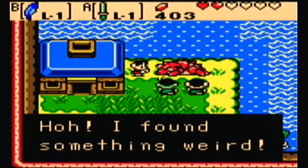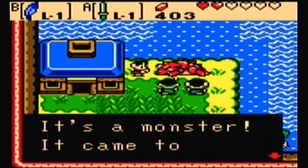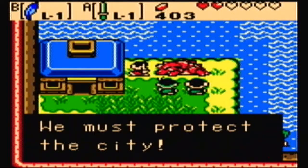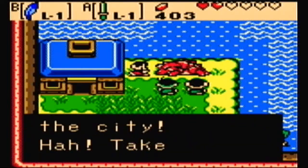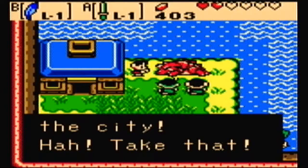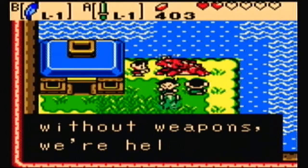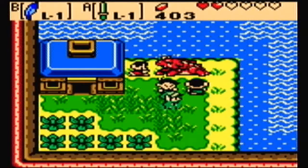Oh, I found something weird. It's a monster! It came to attack the city! We must protect the city! Four lights spring to the cause! The Prism Rangers! Take that! Get out of here! Get the hell out of here, kids! We're defending the city, but without weapons we can't help!